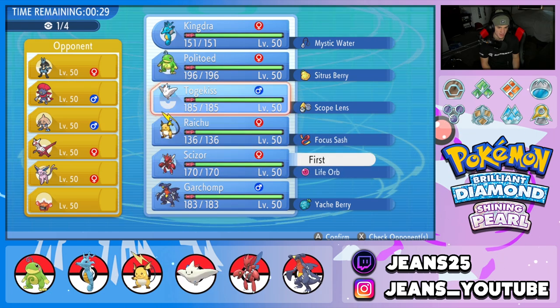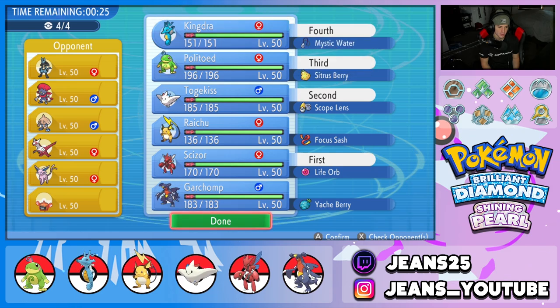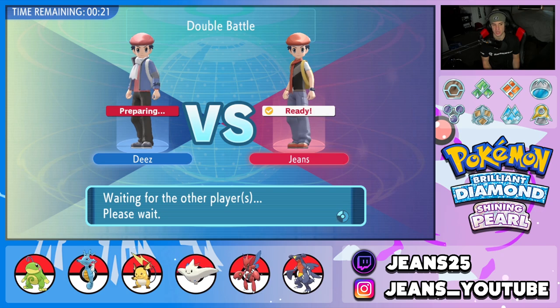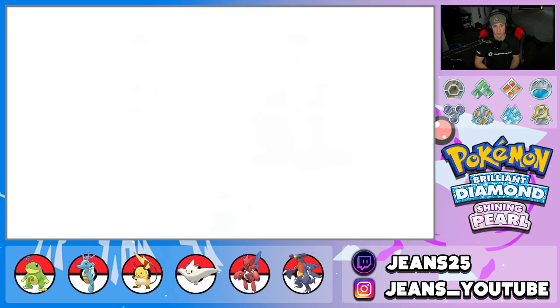I really do like this lead — Togekiss and Scizor counters a lot of his options. It also counters his Tailwind setup if he tries to get in there. I'm with it all day. Let's see who he's going to lead with — he goes Latias and Espeon. Espeon has Inner Focus, so that's fine since we're not rolling out with our Fake Out user anyway.